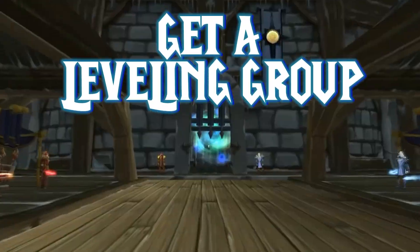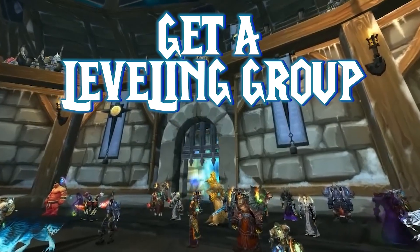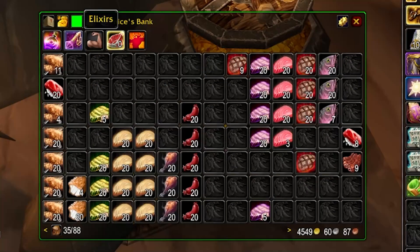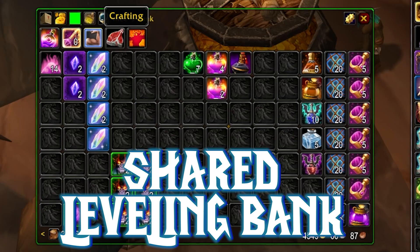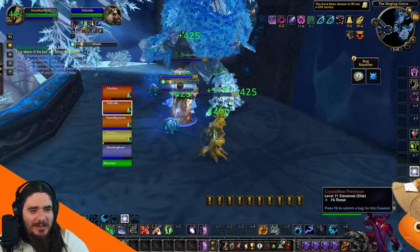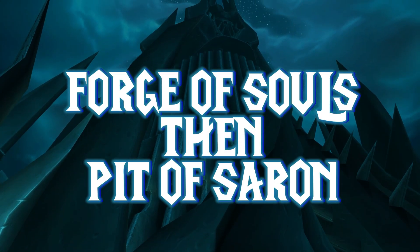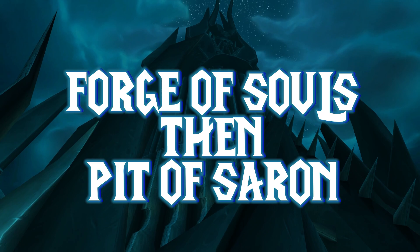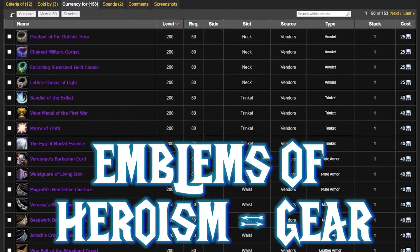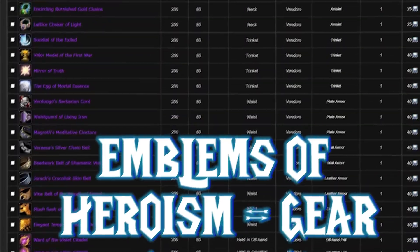When Wrath launches, make sure you have a dungeon spam group committed to hitting 80 as quickly as possible. I'll even have a shared guild bank stocked with supplies for all my leveling partners. Once you're level 80, it's time to hit the dungeon grind. Forge of Souls and Pit of Saron heroics will be big priorities. You'll want as many emblems of heroism as possible for easy item level 200 gear.